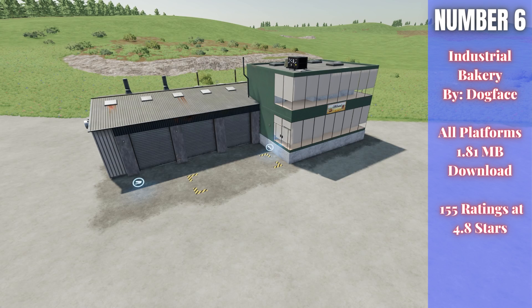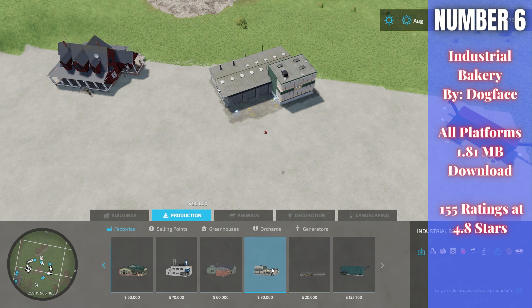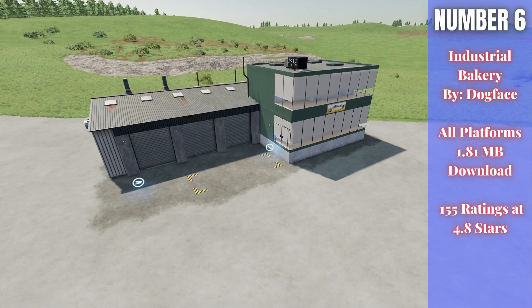For number six, we have the Industrial Bakery by Dogface. This is 1.81 megabytes to download for all platforms, currently rated 4.8 out of 5 stars with 155 people having rated it. This works like a regular bakery except it has five times the production speed. Going into the build menu under productions, this is $90,000 to buy, while the regular bakery is $50,000. So it is more expensive, but not by much — especially for five times the production. A lot of people will enjoy this to increase their production in the game.